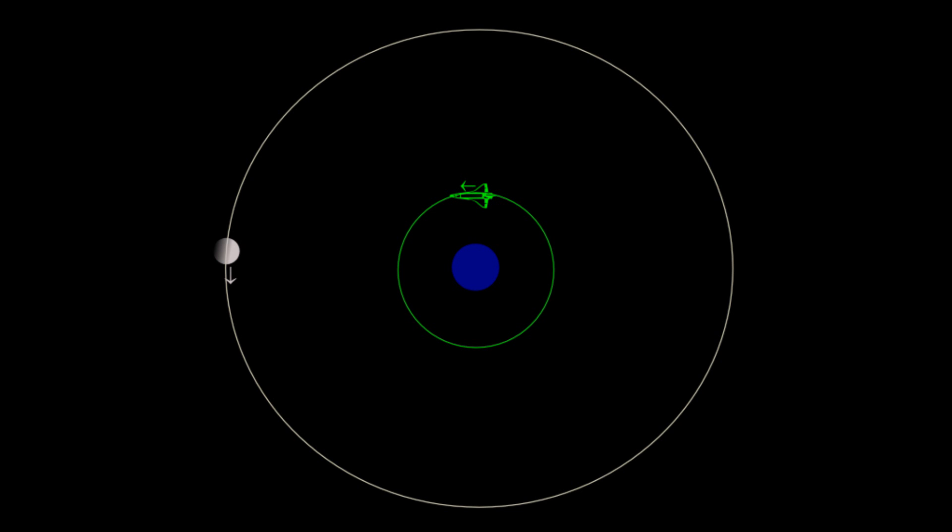First off, you guys have seen moon landings, and I hope you understand some of the orbital mechanics, because if you don't, you're going to have quite a bit of trouble with this. You can't just fly straight to a planet — it just does not work that way. You can fly straight to the moon sometimes, but you just can't fly straight to a planet. It's too much delta V. So you're going to have to first understand how orbits work. If you don't, go back and view one of the videos I've done on the topic.